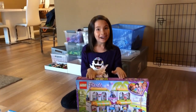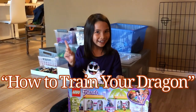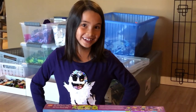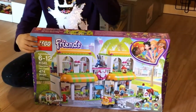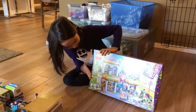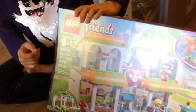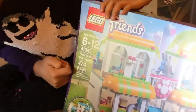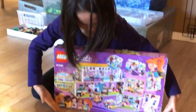Hi everyone! I have two favorite things. One, How to Train Your Dragon. Two, Legos. I don't have any How to Train Your Dragon things right now, but I have some Legos here. This is a crazy giant set — Heart Lake Pet Center. It has 474 pieces. If you look on the back, there's so many things to do with this set.